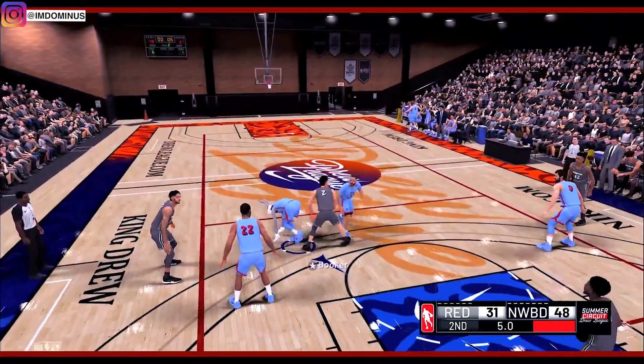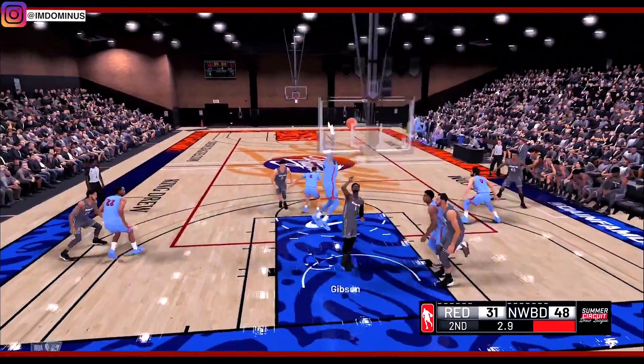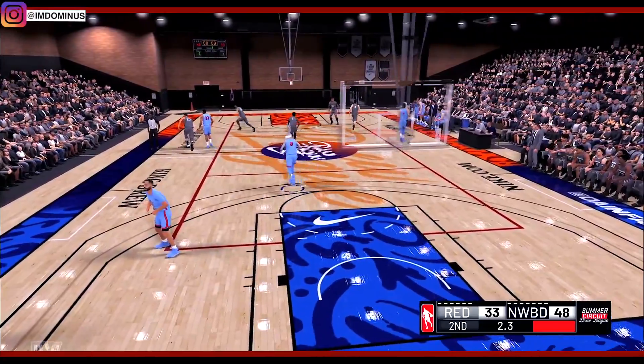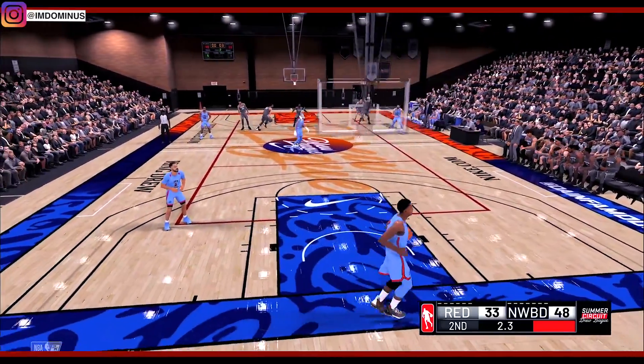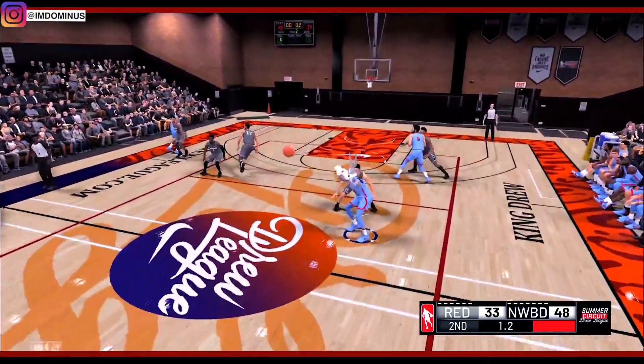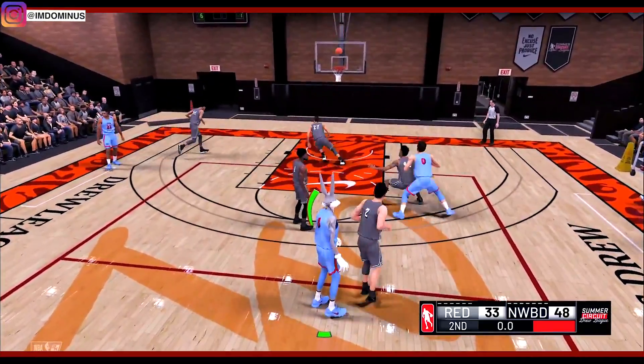Bugs Bunny is the coldest character on my channel right now — this dude has just been ridiculous. We have two seconds left in the quarter, I'm at the half-court line — throw it to me, get me the ball, I'm gonna shoot it in his face. That's a green release!